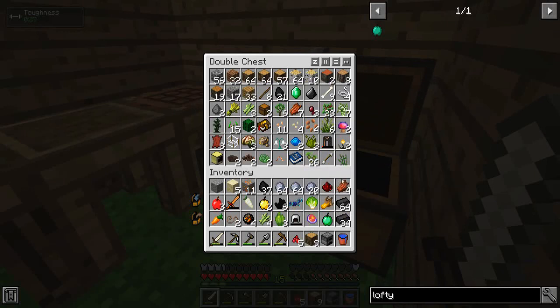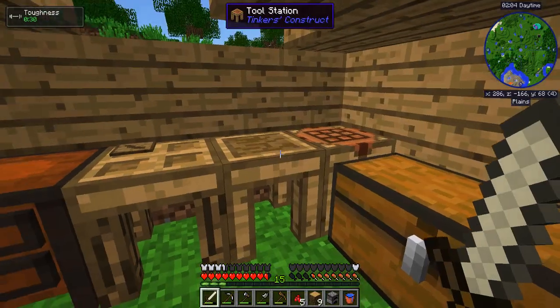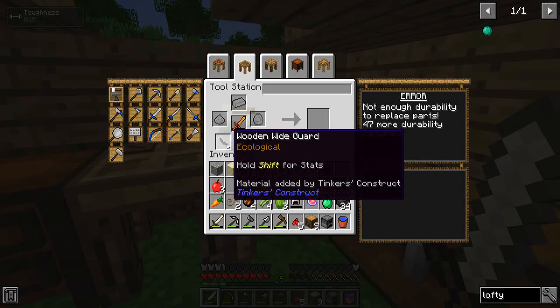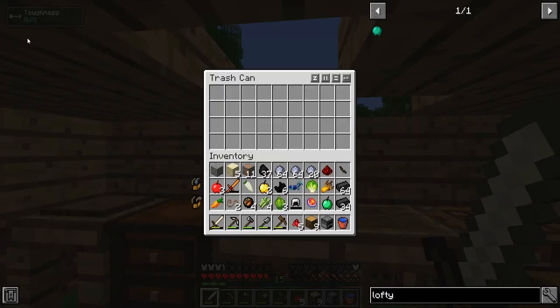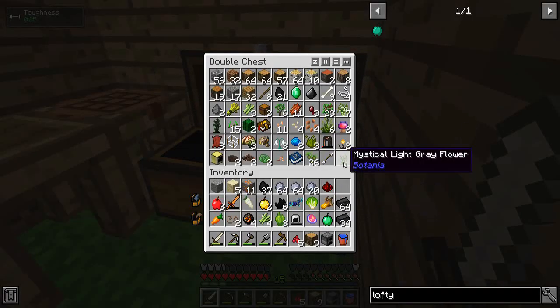A piece of redstone actually from killing golems - that was kind of nice. So, wide guard, gonna be ecological now. 47 more durability required just to repair that. It does have some modifiers on it though. Let's go ahead and trash that for now. I'll get around to it.